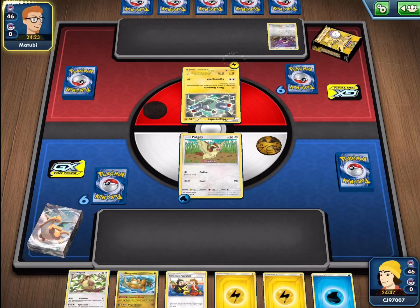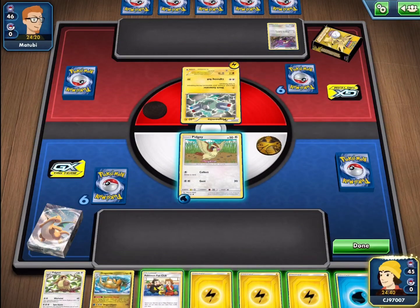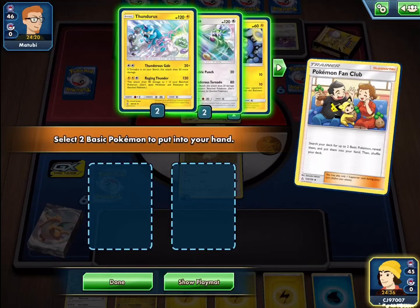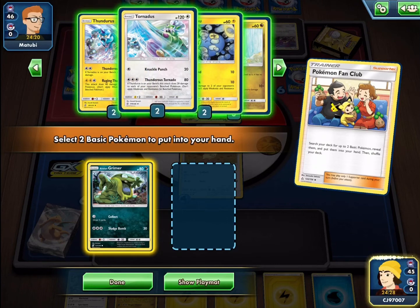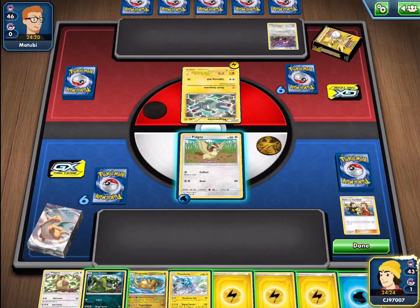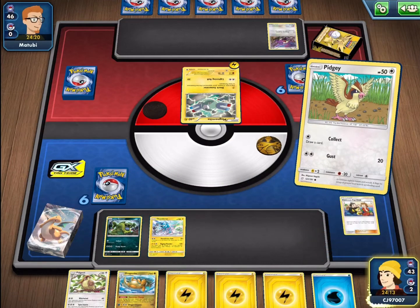I've only done one video on the Soaring Storm deck but we have played against it quite a lot as it is a very popular deck, and of course we have to go in and play it again because it is so effective. We do have a pretty nice start with Pokemon Fan Club, which means we can grab ourselves the Alolan Grimer so we can start drawing cards for free. We also want to start taking some attackers — we'll grab the Thunderous since our Tornadus is going to be weak to Lightning, and it looks like the opponent is playing Lightning attackers.